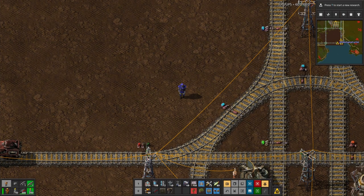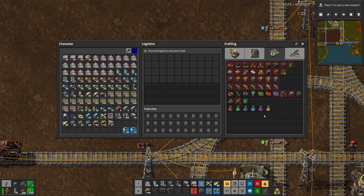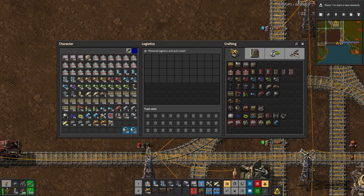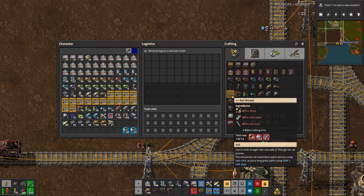On this episode, I've put it off long enough. It is time to go after production science packs. To get there, we need rails, electric furnace, and productivity modules. We're going to start making rails. Rails take stone, steel plate, and iron stick.